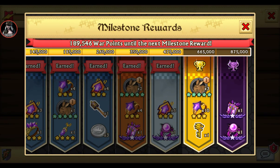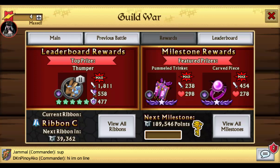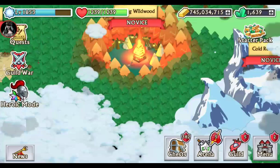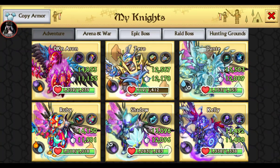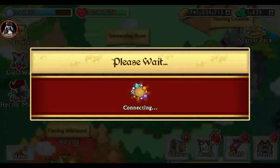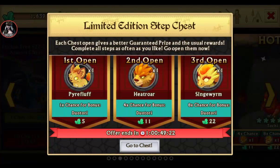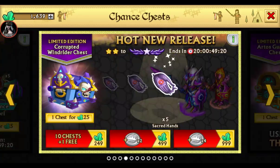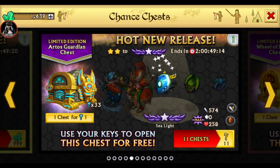Hello boys and girls, welcome back to another video. Today's video won't be that long, but I'm going to show you where I am and do a little chest opening. As you can see, I have the set for the elite armor. I currently have eight elite pieces, so I only need two more. I want to get the earth and water armor, and I already have the set for that armor.